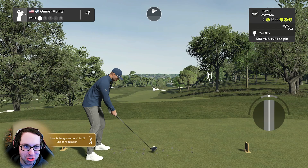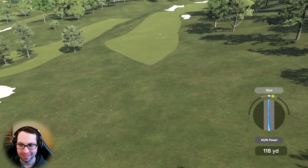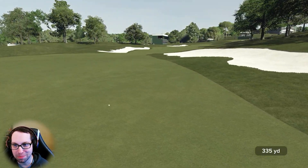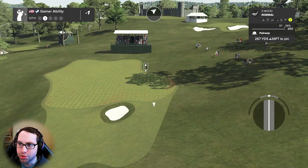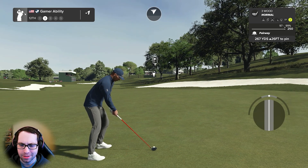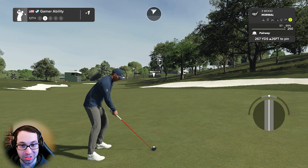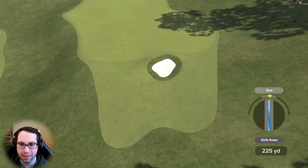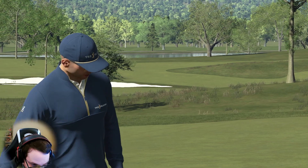Look at this fairway — hard sloped right to left. 580-yard par 5. Good swing plan — we just can't put it all together with tempo and swing plane. Great bounce — another member's bounce. I don't think we can get there in two though. 267 uphill, 26 feet — I'm sending this, I think it gets up and over the trees. This one's for you buddy — dedicated albatross! The first dedicated albie. Get up — of course we find that bunker.